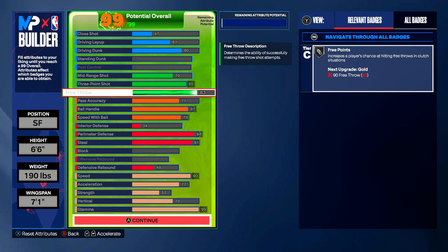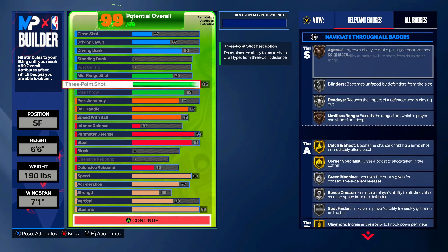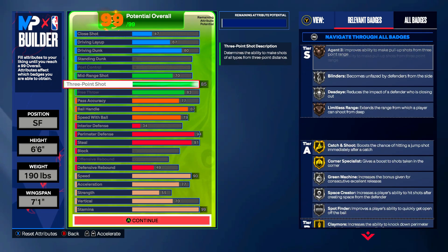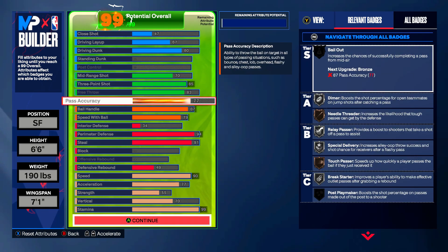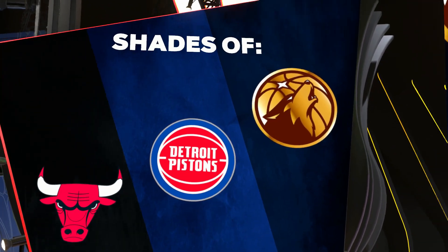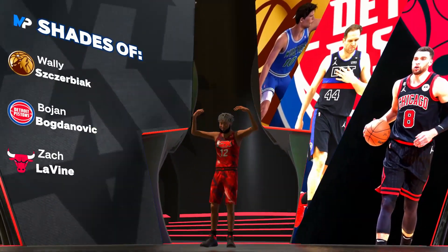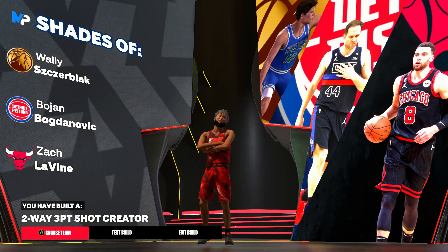The best way I would describe this build is it's an offensive lock. You could play on-ball lock with that 94 perimeter defense and 91 steal, and you could create your own shot to help out your point guard — or you could curl up to the hash and start cooking. You could rotate into a five-out. My boy who uses this build is absolutely crazy with it. Your shades are Wally Szczerbiak, Bojan, and Zach LaVine — you are considered a two-way three-point shot creator.